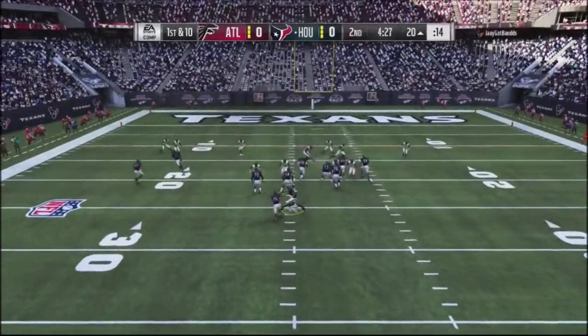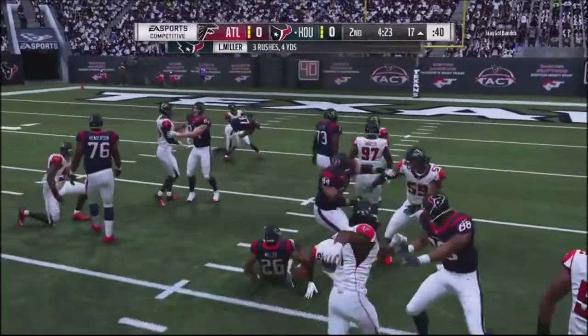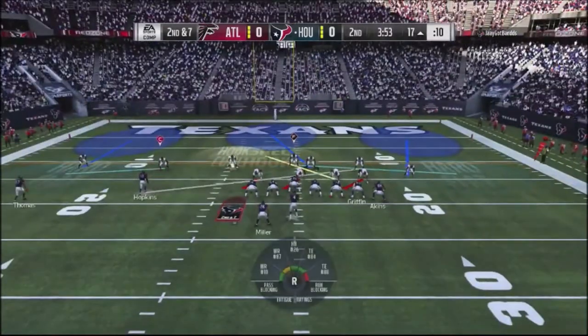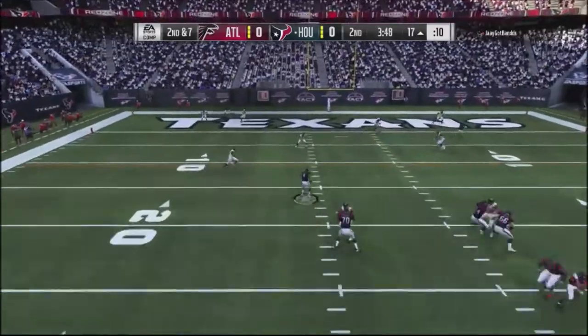I go into my safety blitz defense using yellow zones crossing over, trying to take away the run. I cross-man Hopkins off the backside, play the flats, and I'm just looking for reads. He actually takes off with the quarterback scramble.